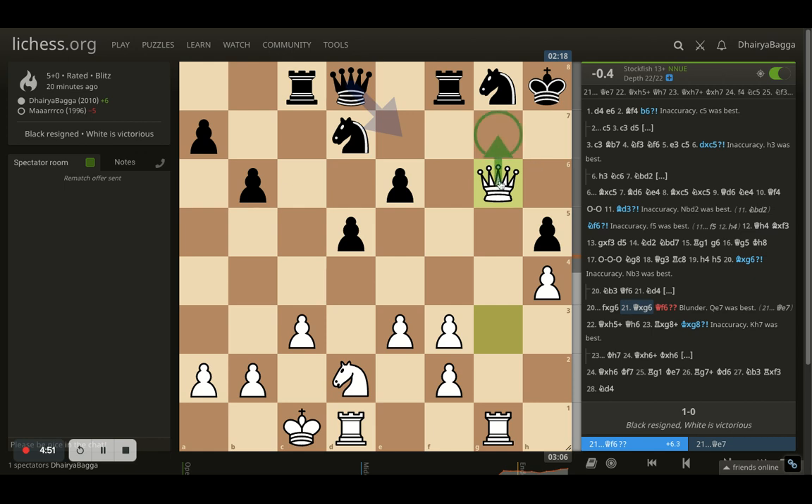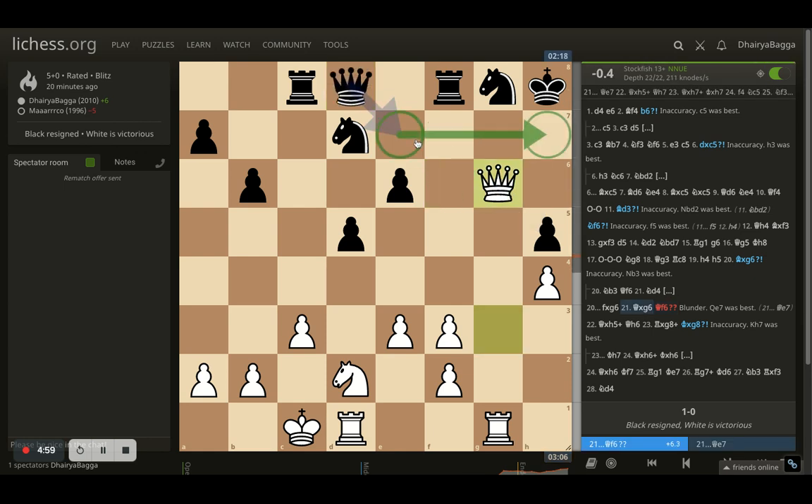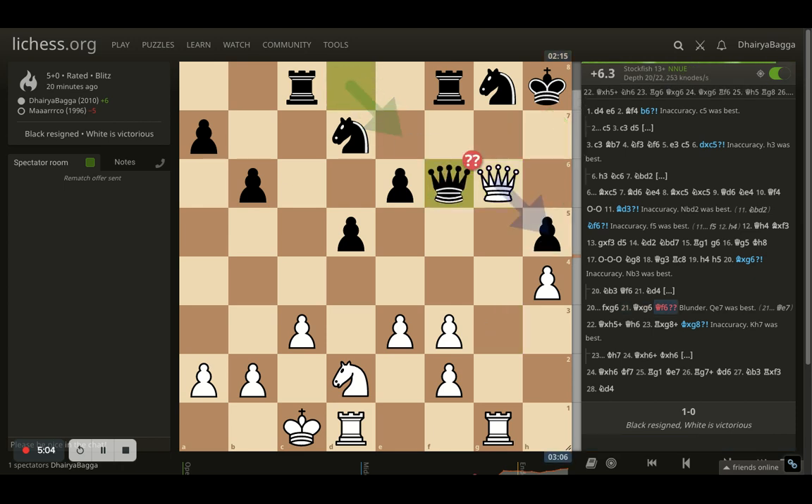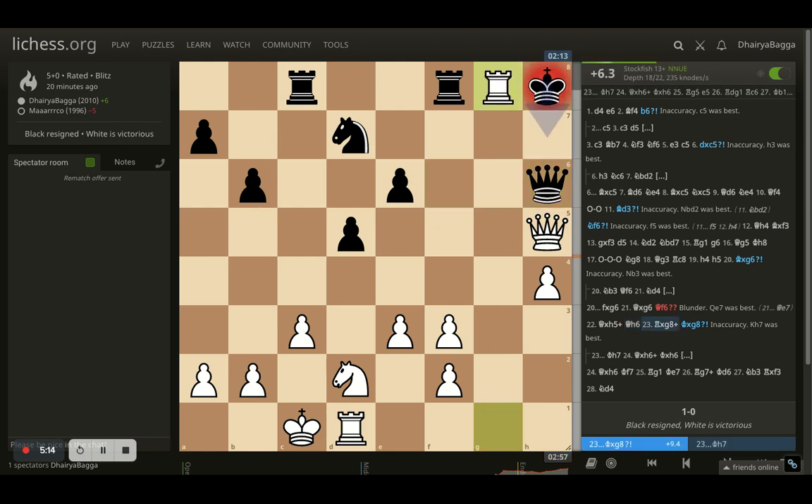Now I'm threatening checkmate on g7. Opponent places queen to f6. The computer's best move is queen to e7, so you can put the queen in between and exchange queens. With queen to f6, after I take the pawn, the opponent has to get the knight or queen in between — and whatever they play, there's a deflection happening next. I take on the knight and now it's a check. Either you put your king up and don't take, or you take and lose the queen — and everything from there was bad for the opponent.